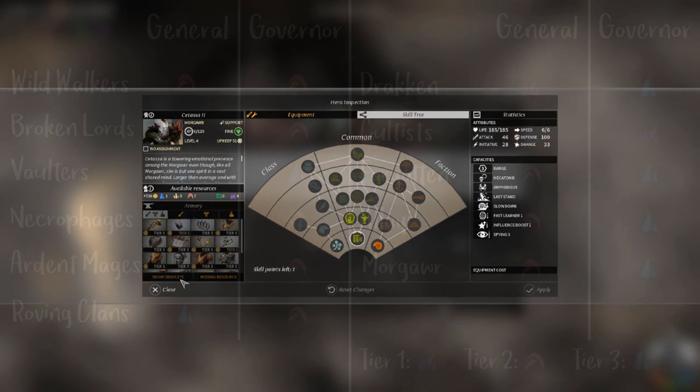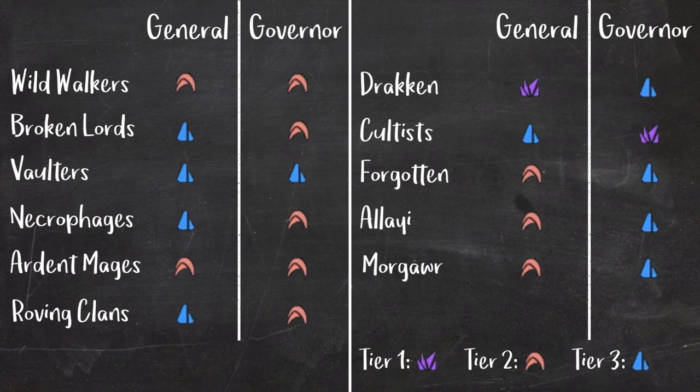To quickly recap: Cultists are the best governors, Draken are the best generals. Wild Walkers are great for production, Broken Lords for dust, Vaulters for defense, Necrophages for food, Ardent Mages for science, Roving Clans for dust and wide empires. Forgotten are the best spies and very good generals. Alloyin are okay generals and good at scouting and pearl collecting. Morgawr are the best admirals for sea armies.